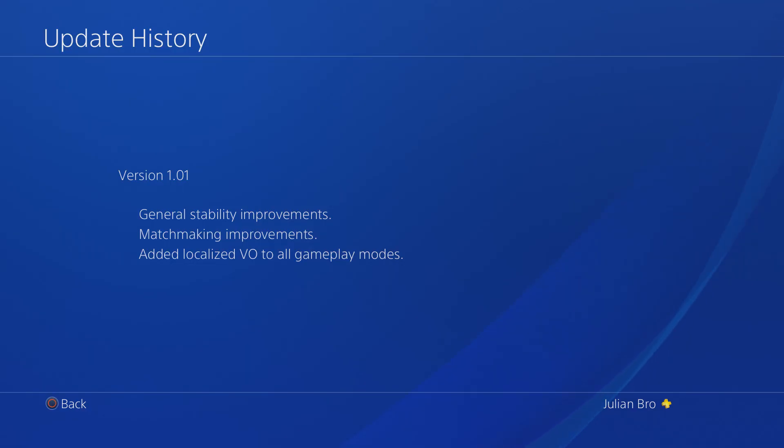I know a lot of you guys may not have automatic updates — you don't automatically download stuff, you don't want to automatically download stuff due to the lag it creates. But basically you want to check for updates on Dead Alliance and download version 1.01.